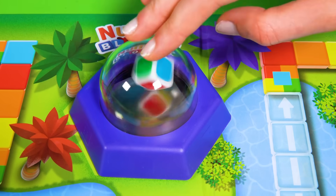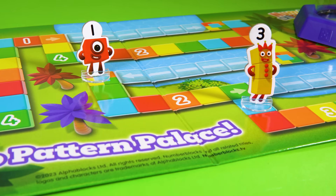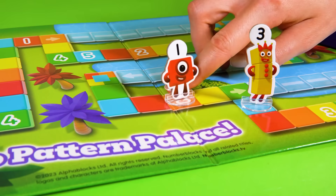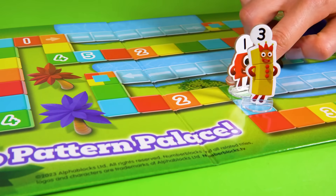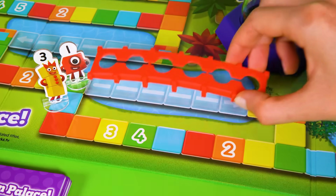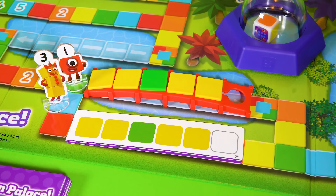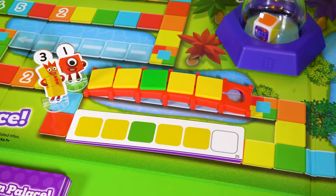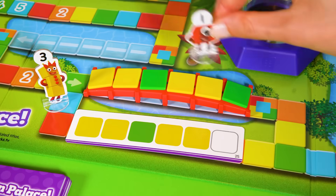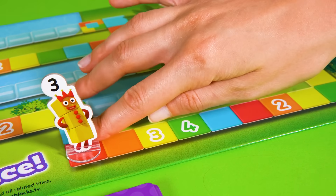Number Block 3's turn! She's rolled a blue! Wobble blocks! She's missed the shortcut! That could slow her down! Number Block 1 to roll! It's orange, and that's a number square! She can move an extra two and take a shortcut! She's feeling brave and picking a purple pattern card! That's next level stuff! Build that pattern! Yellow, yellow, green, yellow, yellow... What colour is missing? Can you guess? It must be green! Another bridge complete, and Number Block 1 gallops into the lead! Number Block 3's rolled a blue again! Cheer up, 3! It's not that bad!